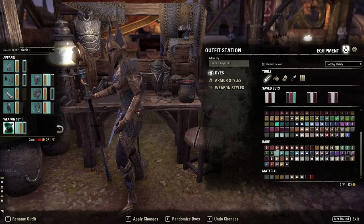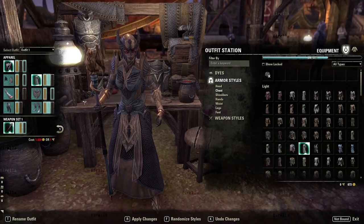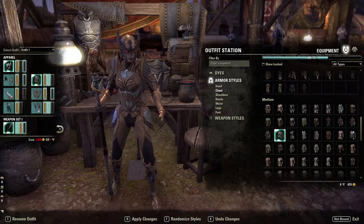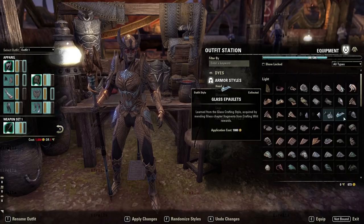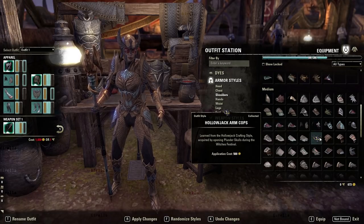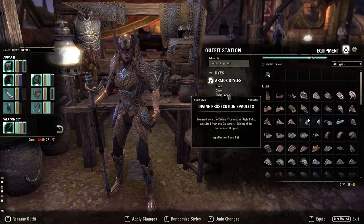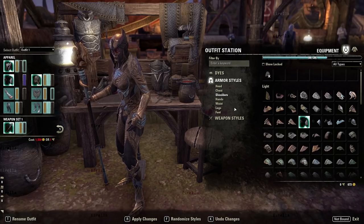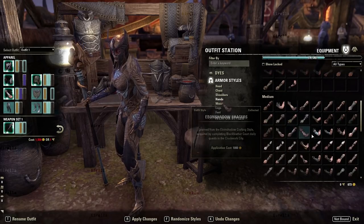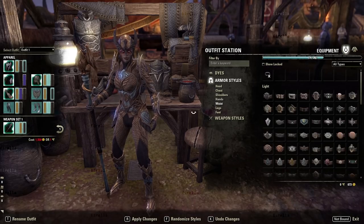I think that's a really cool outfit — at least the heavy version. The robe with color doesn't look very good on my Orc, and I'm not liking the light style at all. This is the medium. The shoulder pieces in medium look good with color too, and the light shoulder color looks pretty good as well. I actually like the light gloves — they look pretty good. The medium gloves look good too.